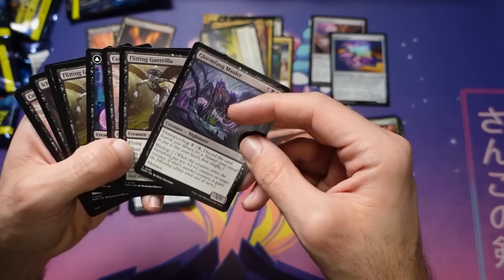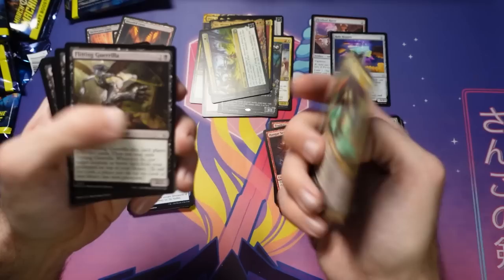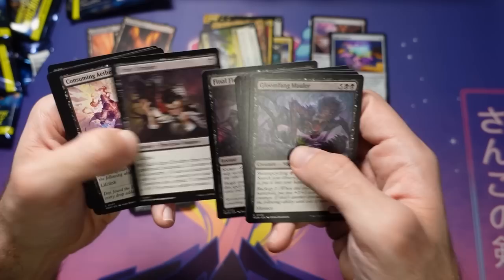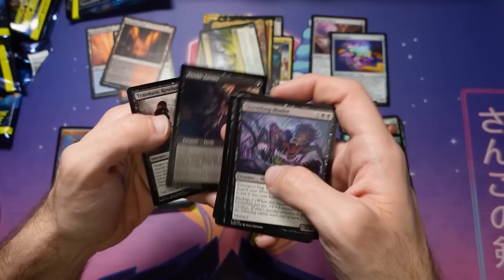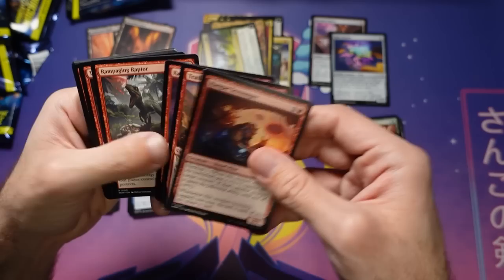Looking at black: there's a card with swamp cycling, which is a fine ability to hit land drops early but the card itself is nothing special. There are some decent three-mana two-two flyers and a couple of okay removal spells. Black is not looking super hot — there's an Invasion of Eldraine, which is pretty medium. I'm leaning against playing black.